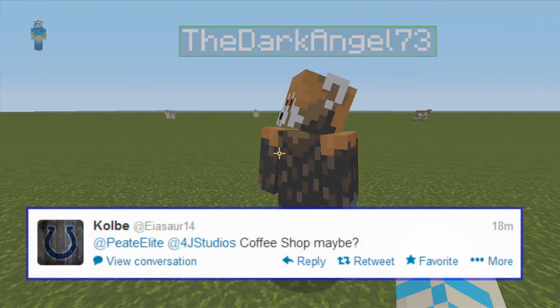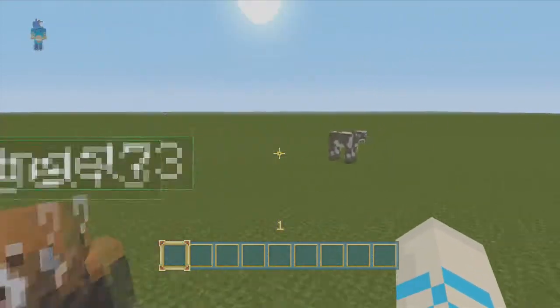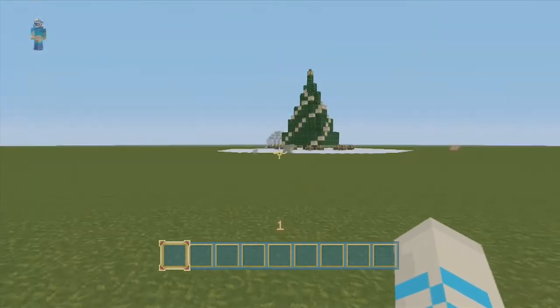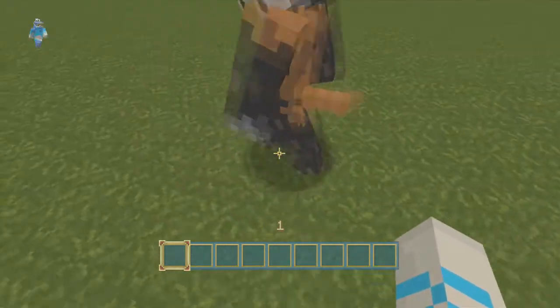We're gonna build a coffee shop and this was suggested by Colby. I think I'll just go with that name. Thanks to you — you'll have your name on a sign at the end of the episode. But that's last episode where we built the Christmas tree, and we're gonna build the coffee shop right here.